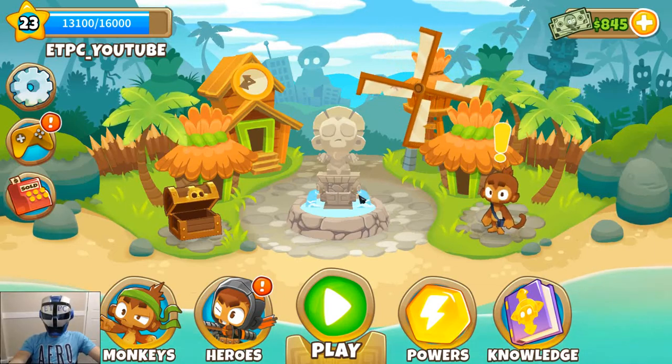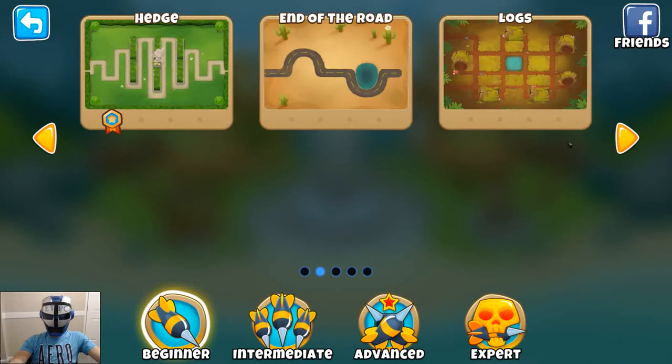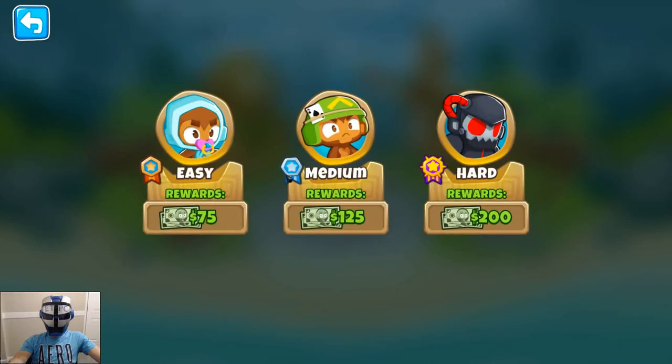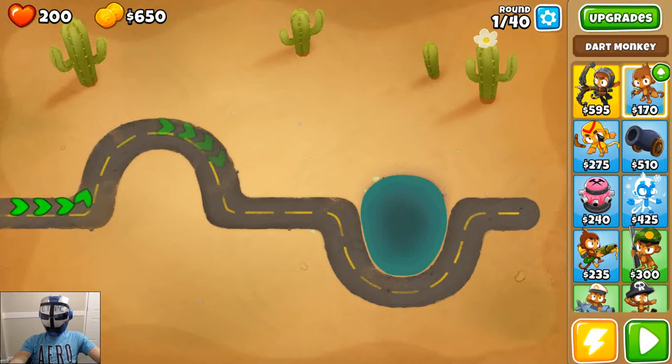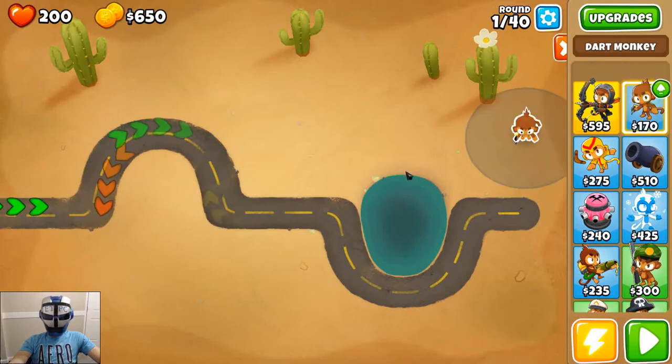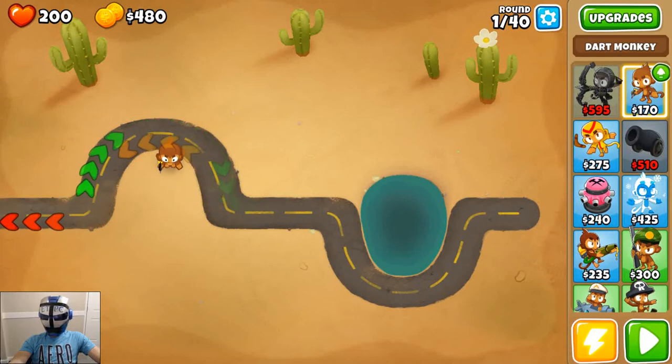Welcome back! I'm playing Bloons TD6 and let's go to End of the Road to play this one on easy. We're still unlocking the monkeys — we haven't got them all unlocked, so that's kind of what we're working towards. Let's start out with a dart monkey right there and bring on the bad guys.